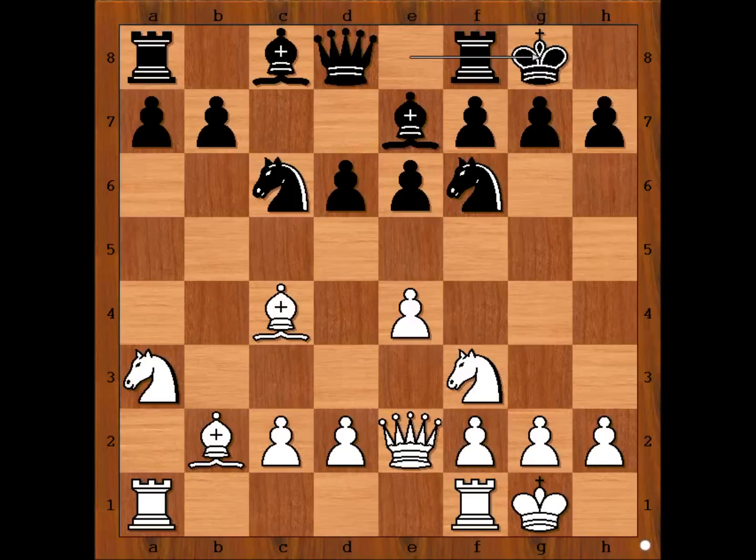After 10 moves have been played, Black is a pawn up, but White has better activity of the pieces. Would you be rather White or Black? Note that White is not playing D4, because he keeps bringing his pieces on D4.